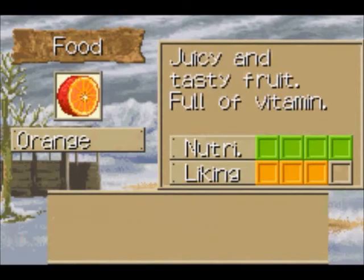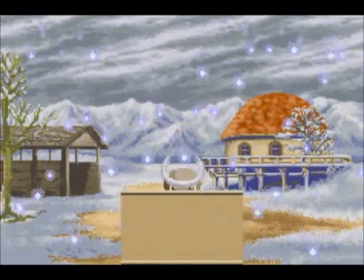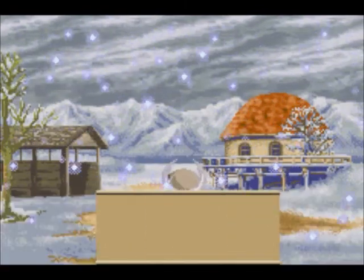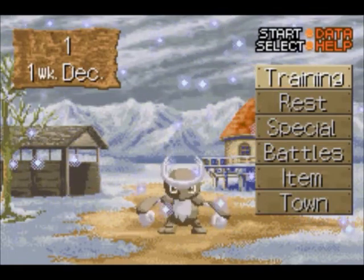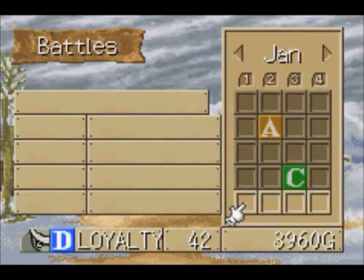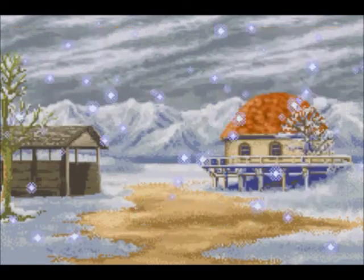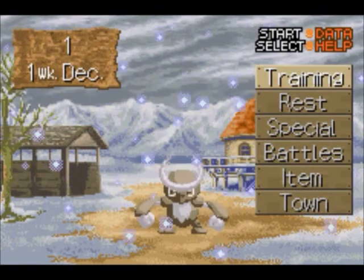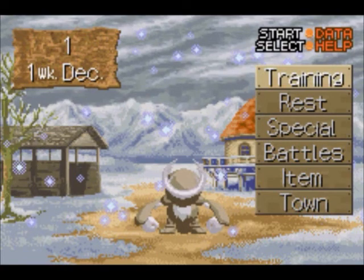We're gonna feed them some oranges 'cause he likes those and they're pretty cheap. We're gonna just keep on training and get ready for our next battle. Then hopefully we're gonna battle for the rank up, which happens in February, as you can see. And if you win that, then we'll be a C rank rather than a D rank monster. That will just be awesome — we'll get more money and we'll fight harder matches. We'll see you next time on Monster Rancher Advance.